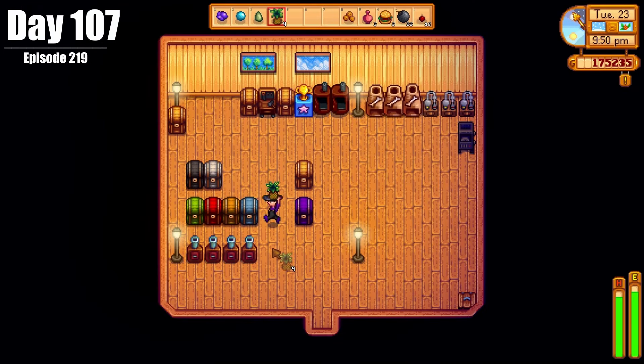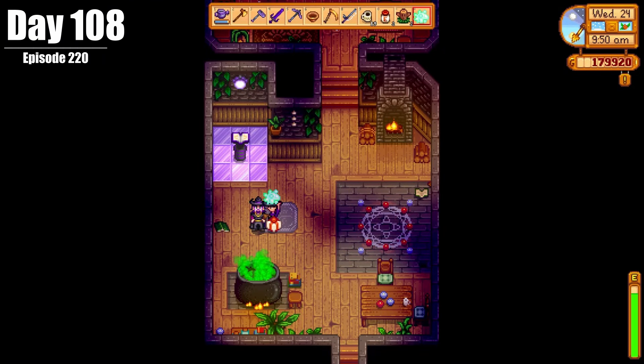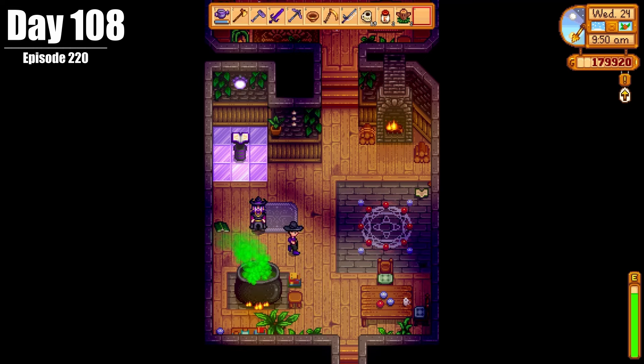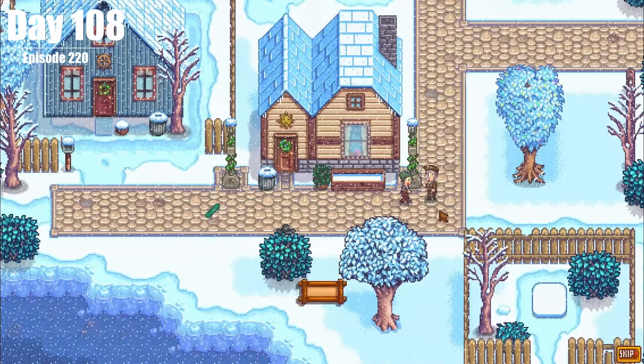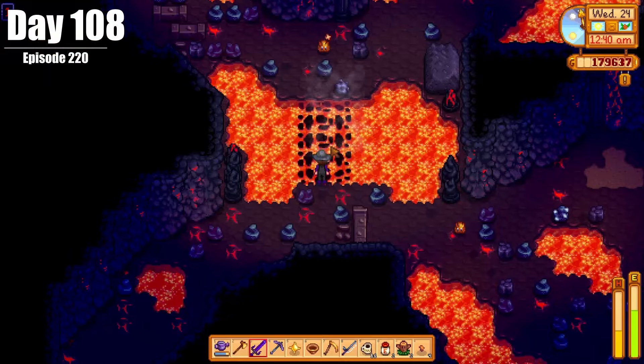We also made some more pineapple seeds with the harvested pineapples we've gotten. On Day 108, we delivered the ectoplasm to the wizard, finally finishing that horrible quest line — those poor ghosts. We got our first mastery, then had a cutscene with Alex and Mayor Lewis, planted our mystic seeds in Ginger Island, and went into the volcano.